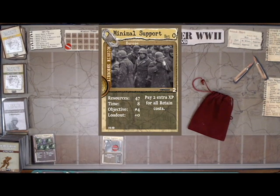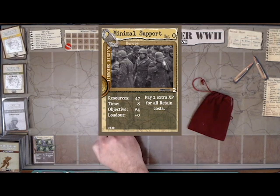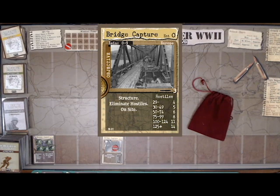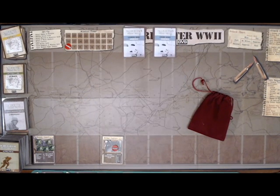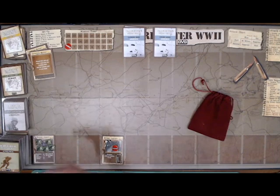This is a Minimal Support Airborne mission, so you must use Airborne troops. I have 47 resource points to spend. I have to pay 2 extra XP for all retained costs for support cards — if it normally costs 3 to keep a card in play, it costs 5 — to simulate being alone behind enemy lines. Our objective is a bridge capture: the Operation Market Garden scenario, with 82nd Airborne going in around Grave over the Maas River. We have 5 soldiers and a very limited amount of time.